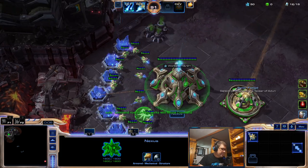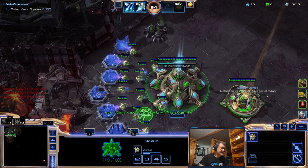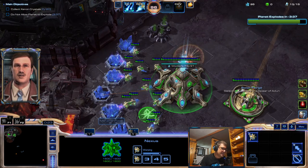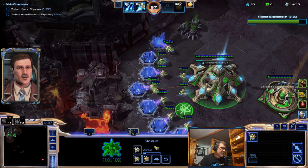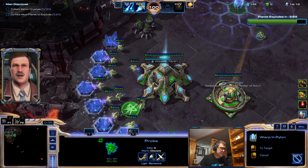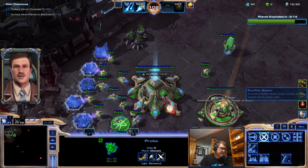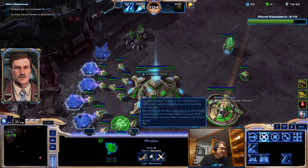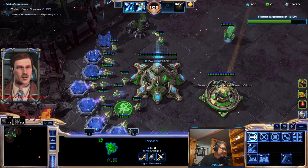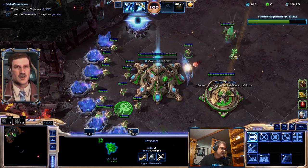Hey guys, we have the mutation World on Fire — as if lava wasn't enough, now we also have nukes, missile command, and purifier beam on Vermilion. That means it's a job for Karax, because Karax can deal very well with missiles, and these other threats won't be so much of a problem. Let's first get one gas, and another later.